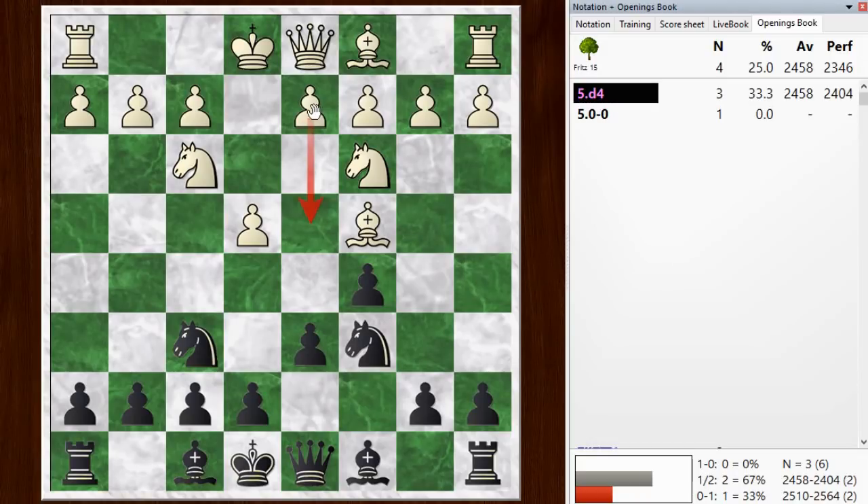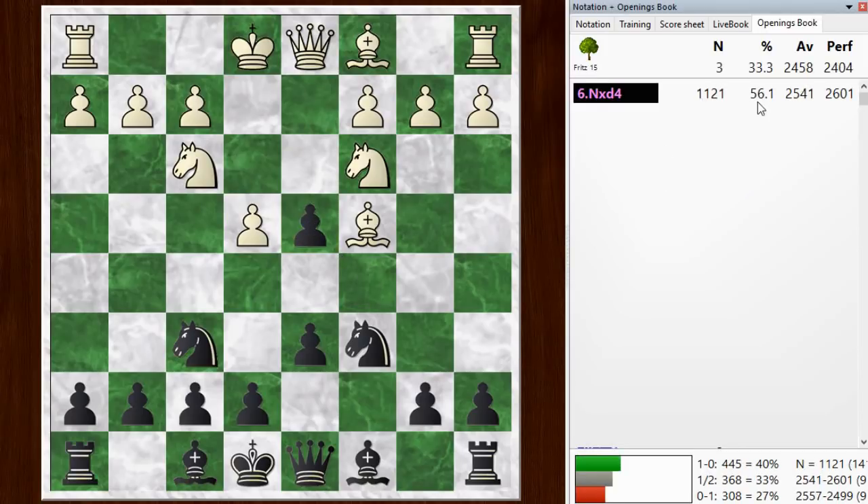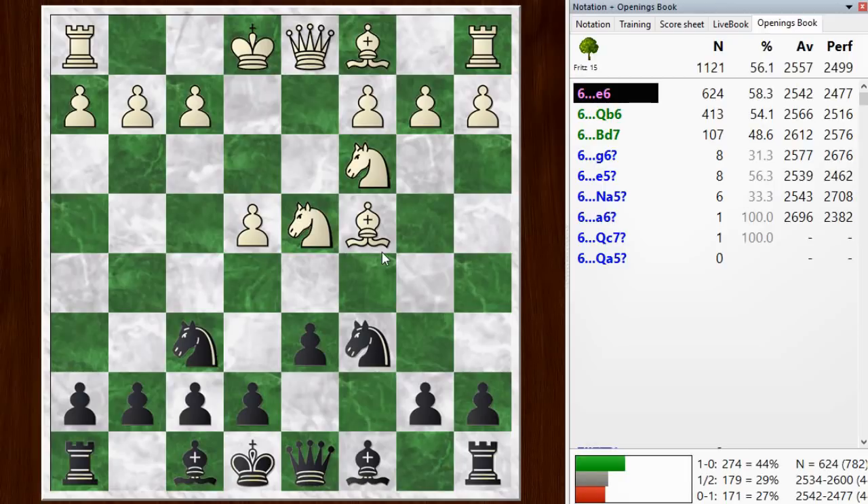Then white played d4 right away, and this is transposing back into a main line. He could have played d3 here and gone for a closed setup, and that's kind of what I was expecting. But watch what happens to the number of games - we're just at three games in the database, and after I take, we're at 1,121 games. So this is the main line, and after he takes back, this is just as if we had done the usual stuff with the knights.